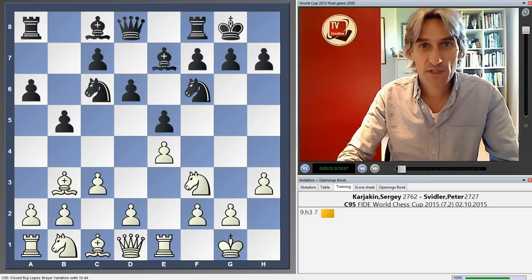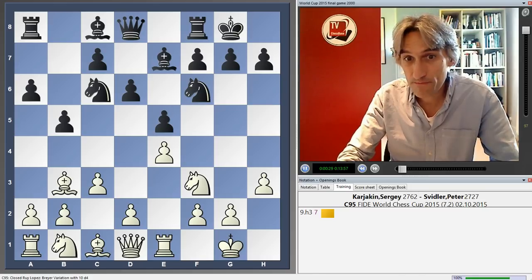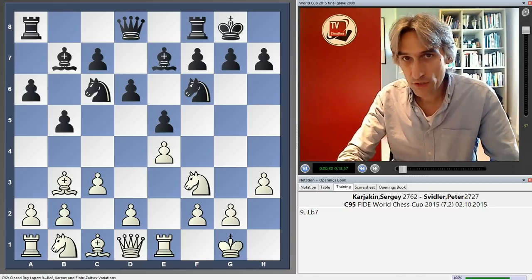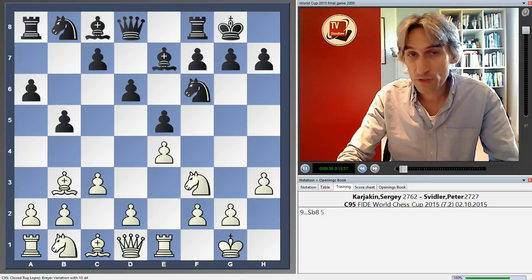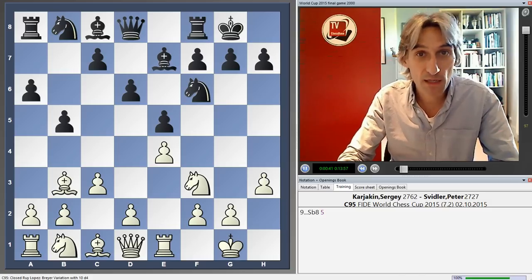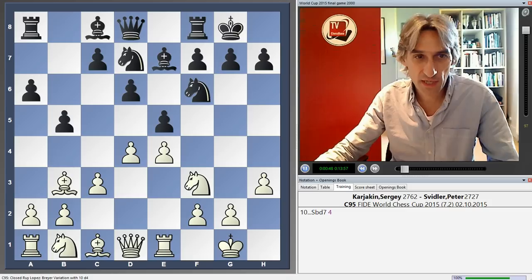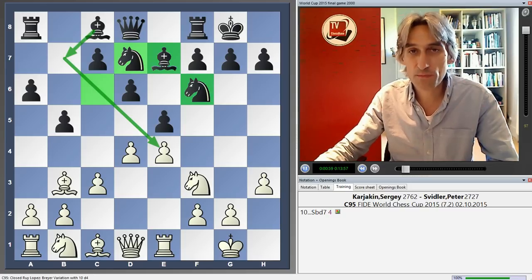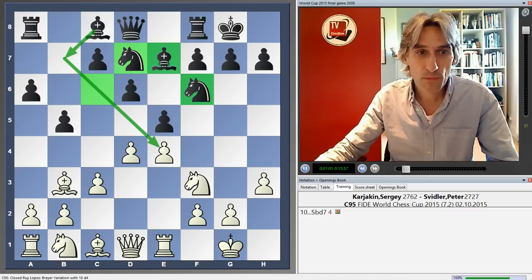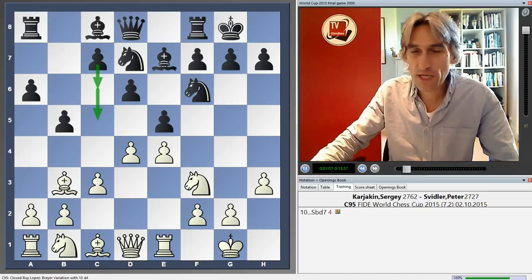Once again, Svidler has played a closed variation. If you remember, against Anish Giri he played the Zaitsev variation. Today he played the Brea variation, also one of the main lines. The point of this knight retreat is to redeploy it to d7 - a much more harmonious setup. Very nice piece position, and when the bishop comes to b7, it's no longer blocked by a knight on c6. Also, the c-pawn is free to advance, maybe c6, maybe c5. Very sound system for black.